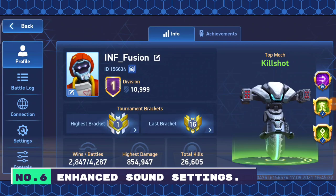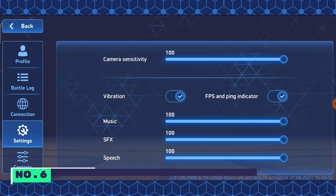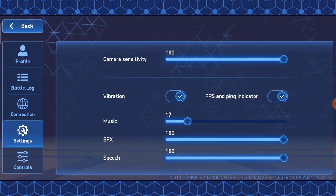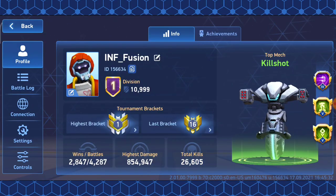Number 6: Enhanced Sound Settings. You can now adjust the audio levels for music, SFX, and speech separately. You can find these options in Settings. Listen to some enhanced SFX.